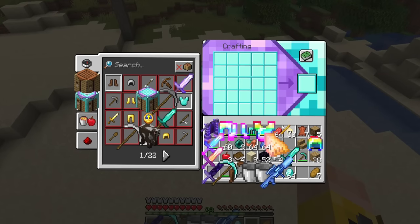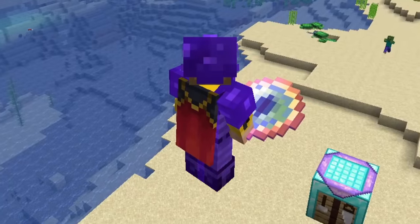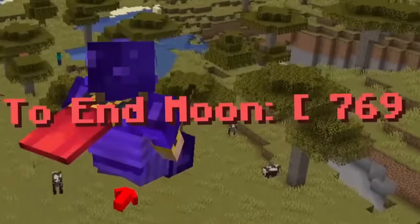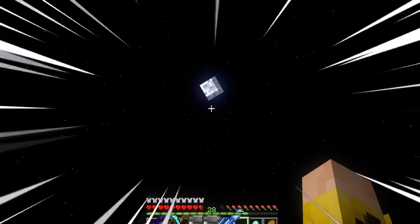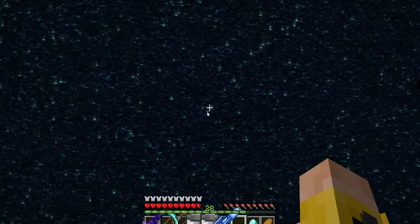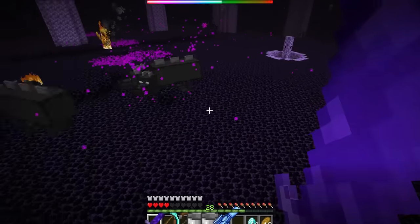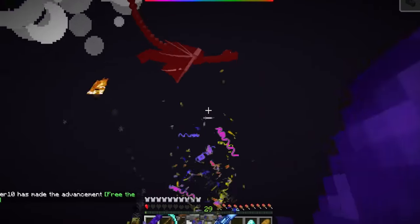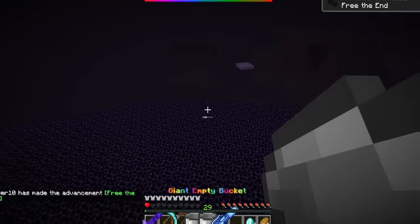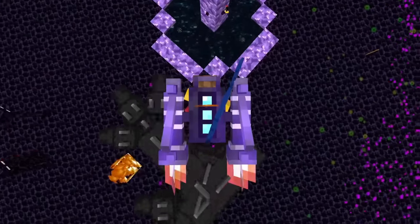It's getting late and time to craft the giant eye of ender. Right-clicking gives a pointy arrow, and in three, two, one - it flies toward the End moon! Suddenly I'm in the End, and a gigantic dragon is there. I summon my fake dragons to attack it, damaging it until it gets smaller and smaller. Dragon's breath everywhere - I need to get out quick!